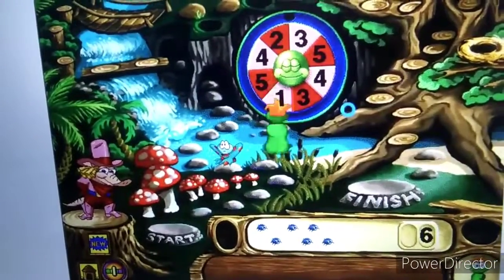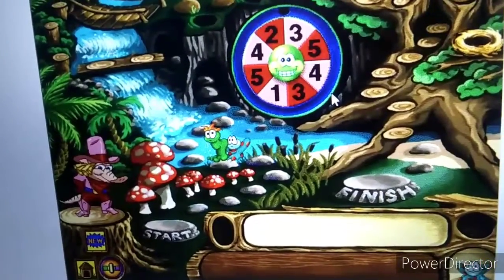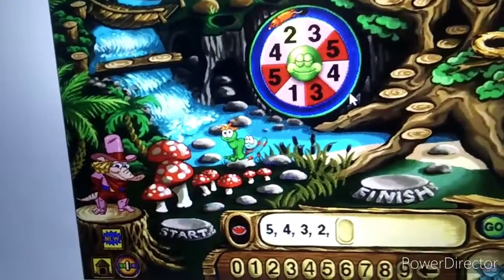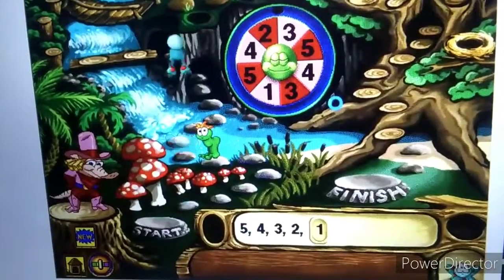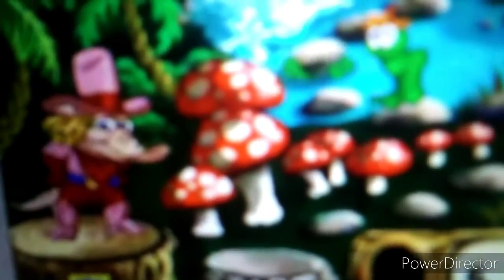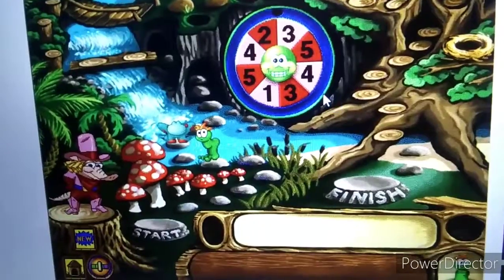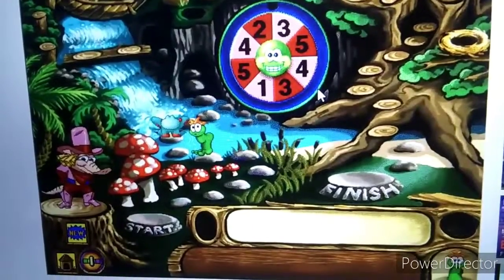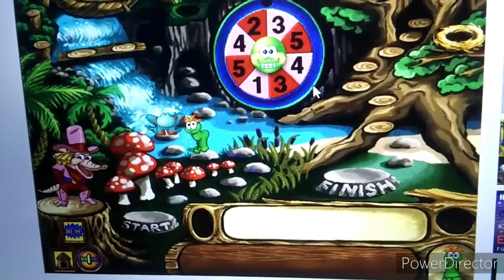Good job! What number comes next in this pattern? Alright! Hop had to move back four spaces. How far will Zippy go in the next challenge? Let's find out. Click the spinner to see how far you'll go.